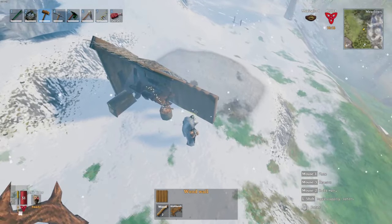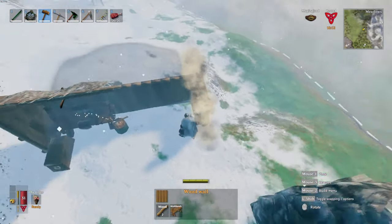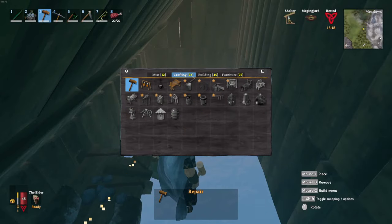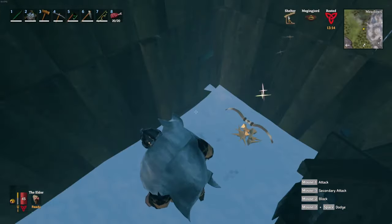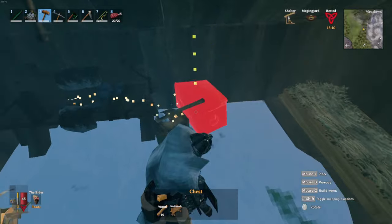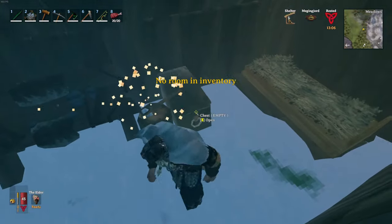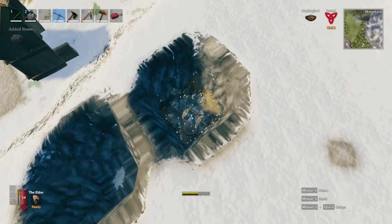The first step in finding and taming a 2-star wolf is going to a mountain biome near your main base, finding a plot of land just outside of it — ideally in the meadows or black forest — and digging a hut and a hole. You're just going to put up a small hut with a campfire nearby. It doesn't have to hold anything besides a bed really, but if you want to make it pretty, go right ahead.